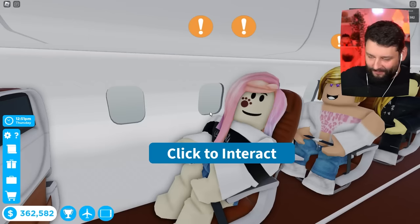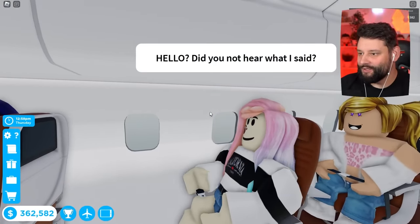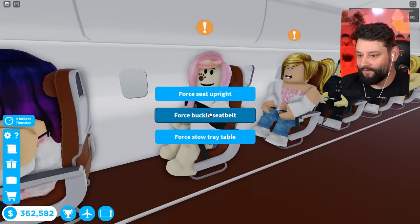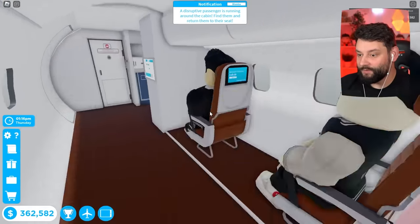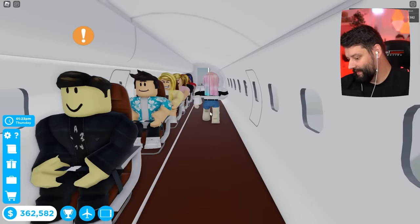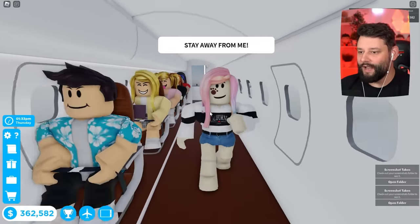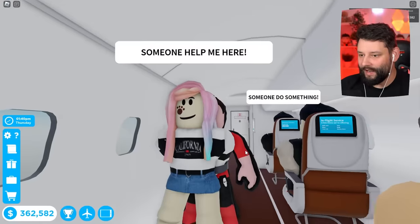Oh no - we might have a disruptive passenger here! 'Can you put your seat in the upright position?' Hello, did you not hear what I said?! I force the seat upright - boom! Now I'm gonna force the buckle up. Where are they going?! Excuse me, get back here right now! You can't do this to me - oh I can do this to you! What are you gonna do about it?! Turn around, face me!